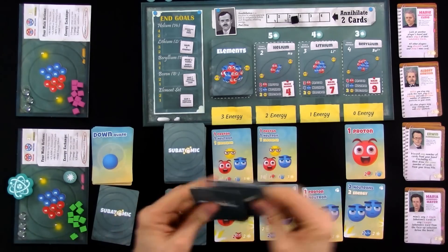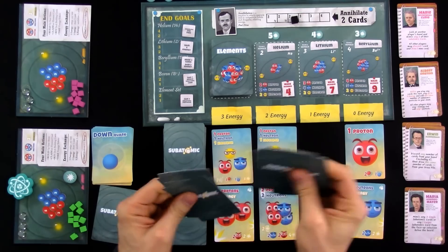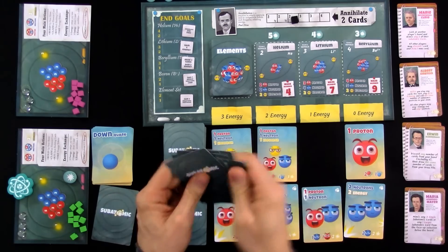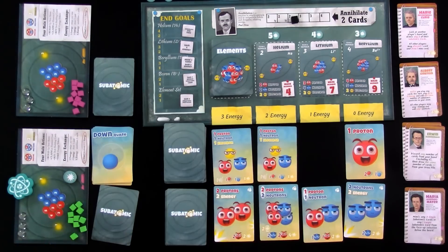It is now Jen's turn. Let's shuffle her deck a little bit more. The deck starts with three photons, four up quarks, and four down quarks — so there are 11 cards in total. Five cards for her starting hand. Let's see what she's got.